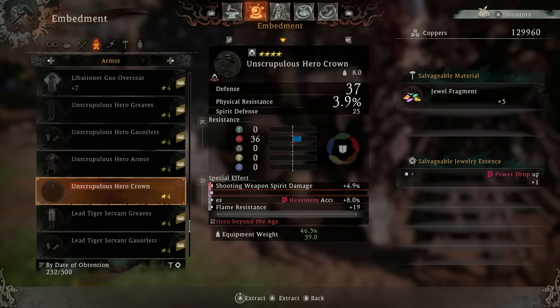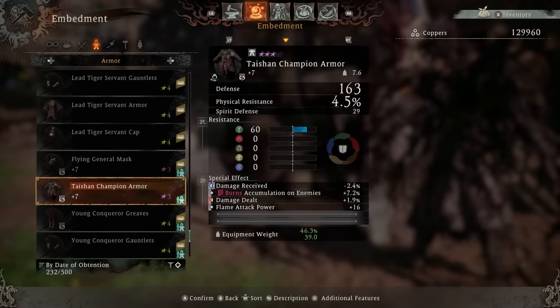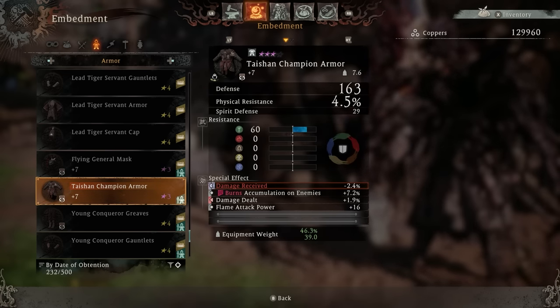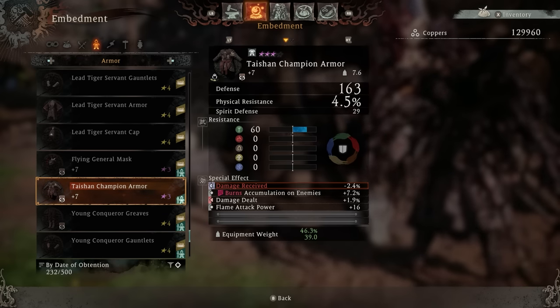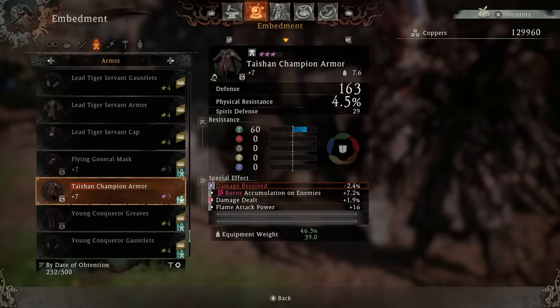From my understanding, you can't stack multiple of the exact same special effect — you have to put different ones on different pieces of gear. There's also a third kind: special effects you cannot remove at all. You can tell these apart by their icon — the removable effects have a rectangle or half-square background, while the permanently fixed ones have a full blue square background. If you click A on the fixed effect, it won't let you remove it. If you click the one with just a rectangle background, you can remove it.